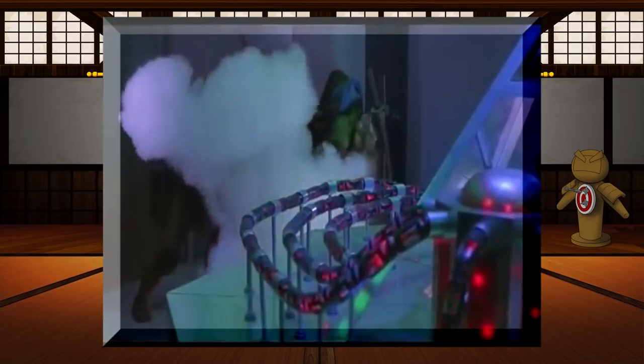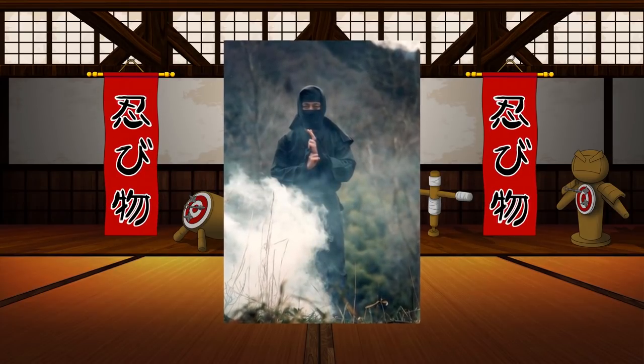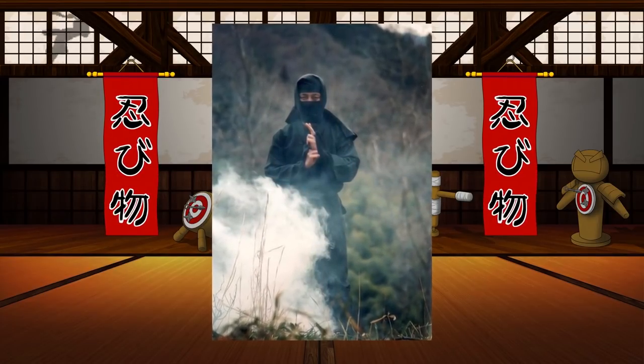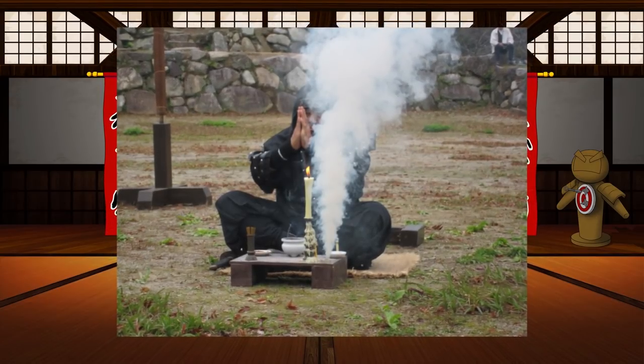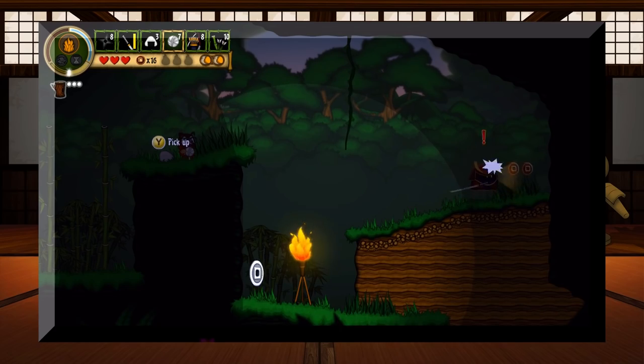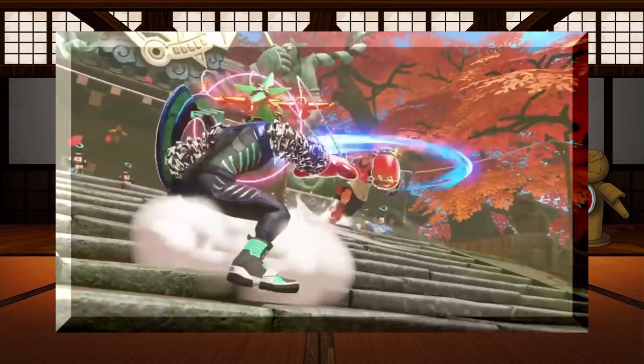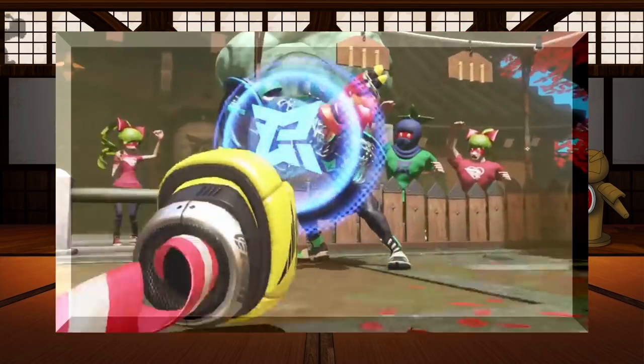Commonly seen in media as ninja tossing around bombs and disappearing in the smoke, the technique is a little more elaborate than that. It was very possible for the shinobi to drop a small smoke bomb and escape, but igniting it would have proven tricky. Instead, ninja would often set up and ignite individual sources of smoke ahead of time to mask their movement while infiltrating, rather than using it as an escape method.